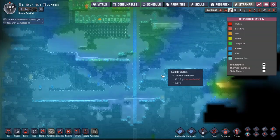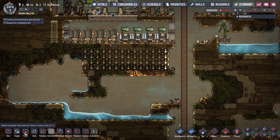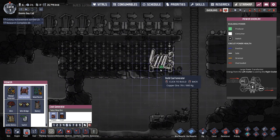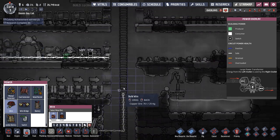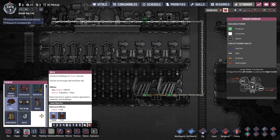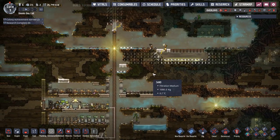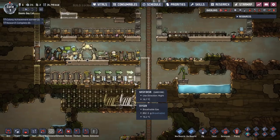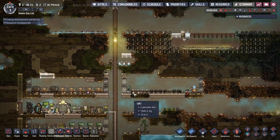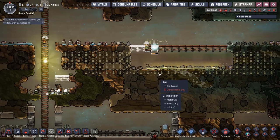So where were we? Last episode we consolidated our water which is making a whopping great big mess. We're on a rime start so everything is cold. We don't have full proper bathrooms in yet. We are trying to get some coal generators up and running — I want one or two coal generators. I want some power wires and we're gonna link that in. We're also going to want a smart battery when the research is done.